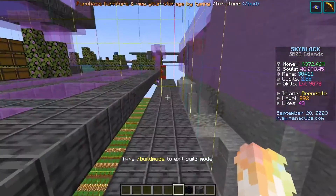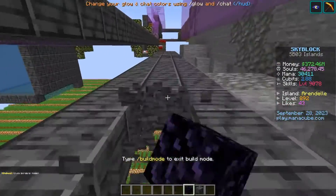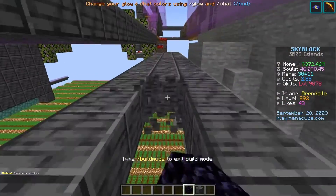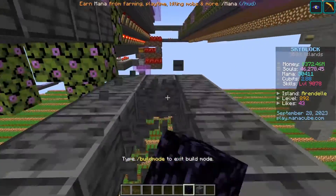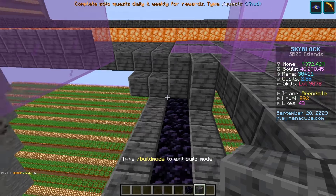For your farm to work efficiently, once you make your platform at least two chunks long, I like to put obsidian in the very middle row because if I accidentally misclick with my pick then I will not destroy the whole farm.